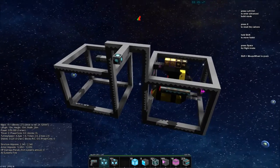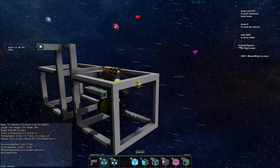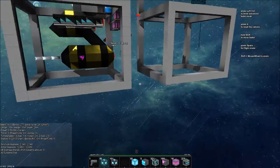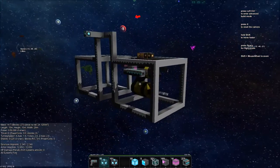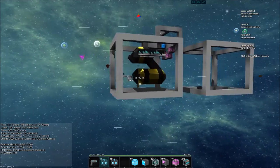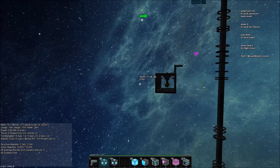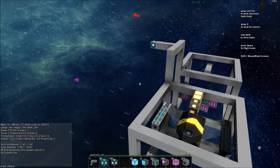We've got the drone bay kind of framed out here and I think this is going to work. We want to test it - we've got our drone parked in the bay. This is bay one, this is gonna be bay two, we're gonna have bays three and four as well. I think we're probably just going to have four bays, we might have six - it depends on how this test goes and how big the ship ends up being. Six bays could be cool - definitely more drones is always good.